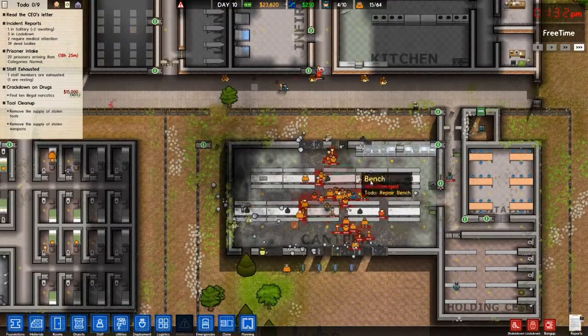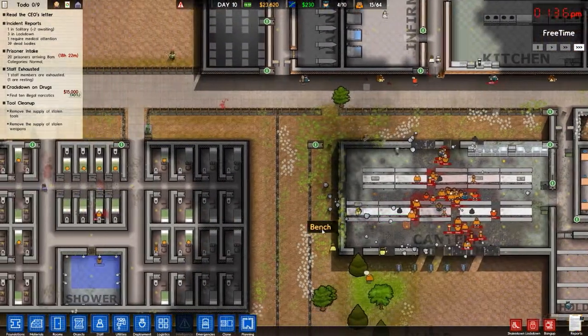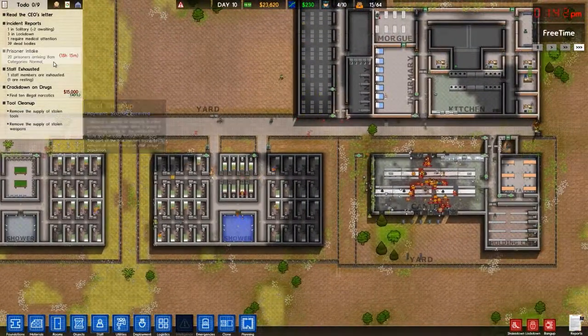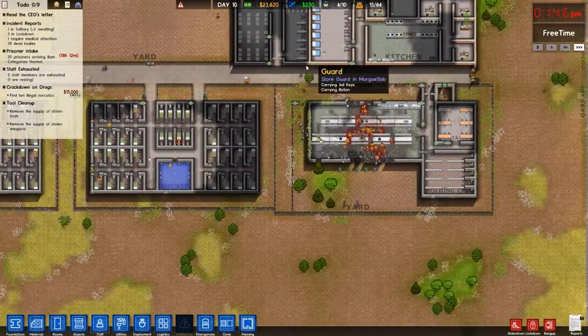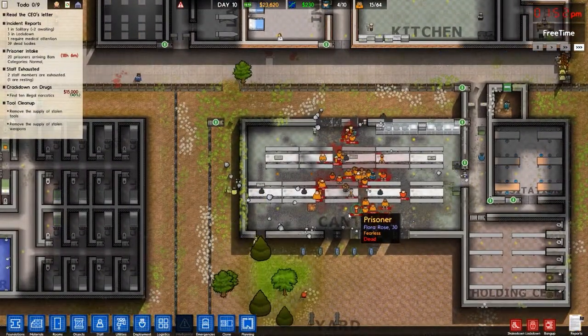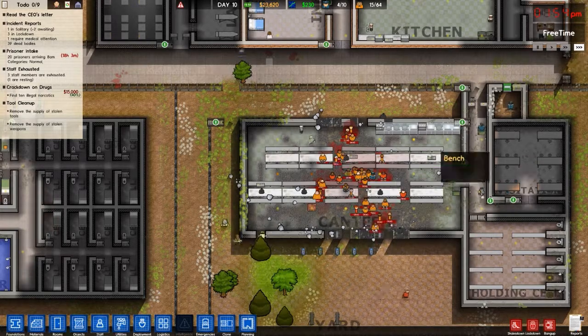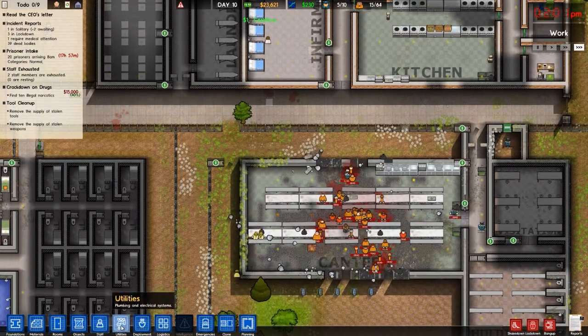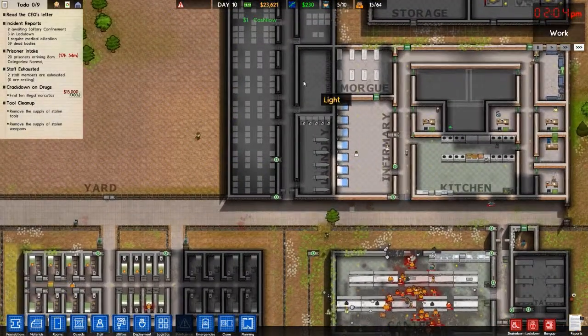Maybe I should put some armed guards in here — that would be one idea. Keep them nice and suppressed. Twenty prisoners are coming at 8 a.m. Please stop, or start clearing some dead people. Maybe we'll get some more people working or something.